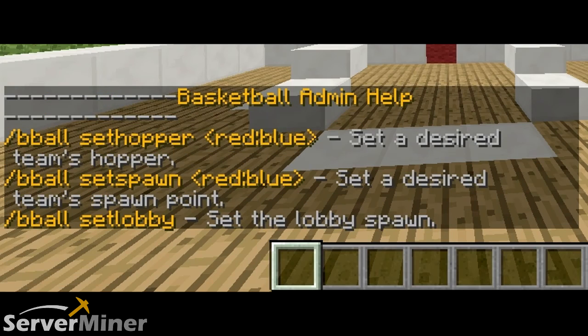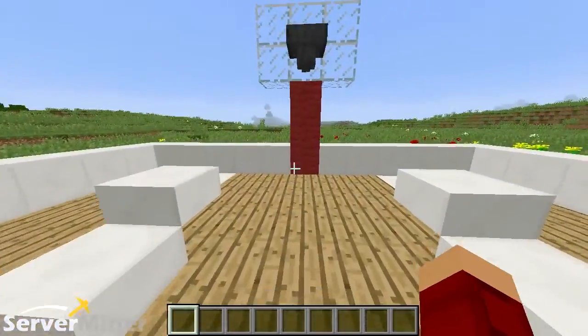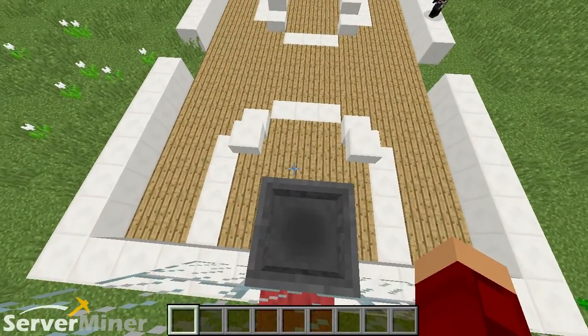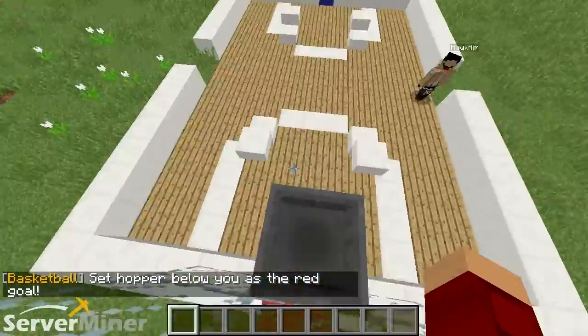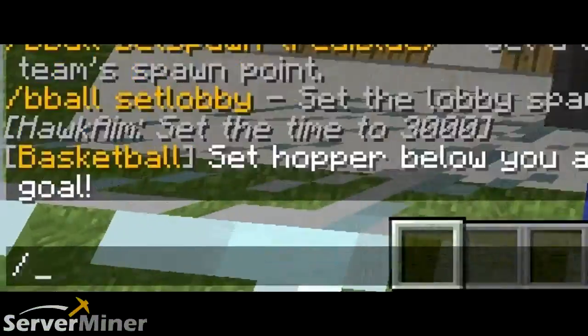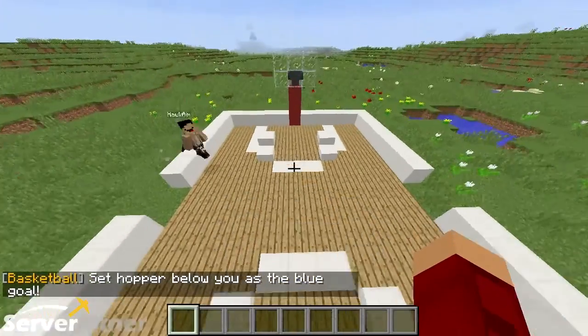You can see there are three options here: set hopper, set spawn for the team, and set lobby. So the first one is set hopper. To do the set hopper, we're gonna stand on top of this red team side and do slash bball set hopper red. The hopper below has been set to red. Then we do the same thing for the blue team — instead of red, we do blue. Both of them have been set up.